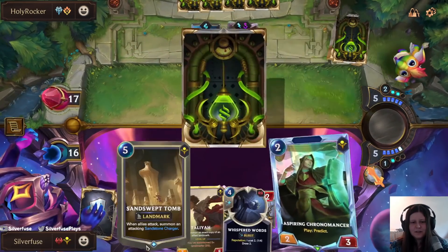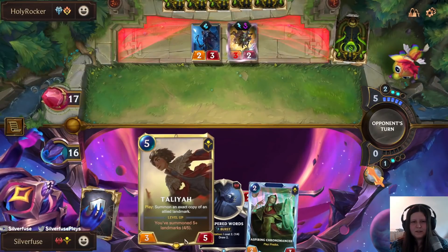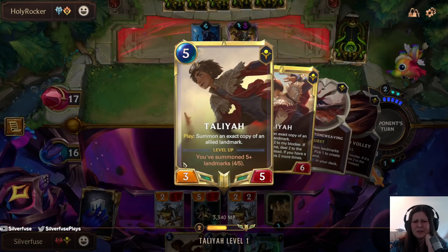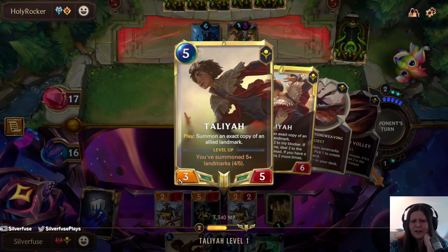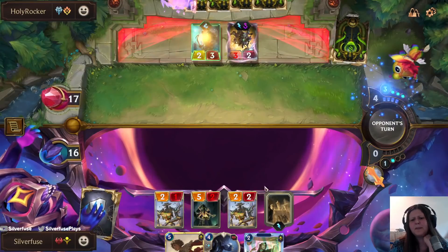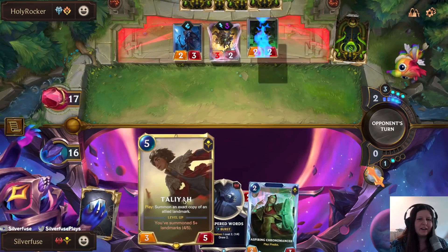Actually, I wasn't expecting this to have some forkers on it - it's cool to see some forkers on the Tomb. Very nice. Yeah, I'm gonna play Tomb here. Talia does level up next round. She looks so much better as a five mana 3/5 rather than a 2/4. It feels better - I don't know if it actually makes that much of a difference, but it just feels right.